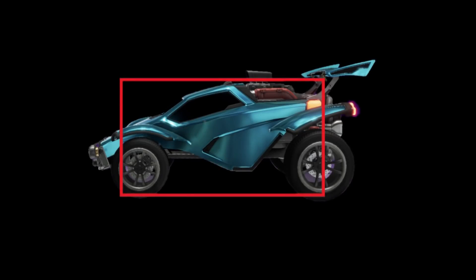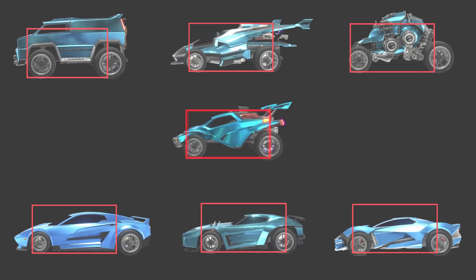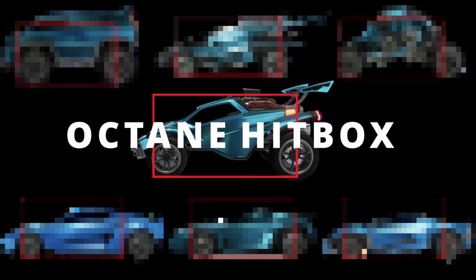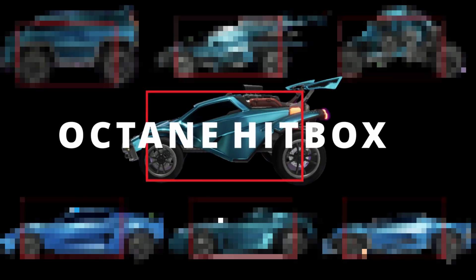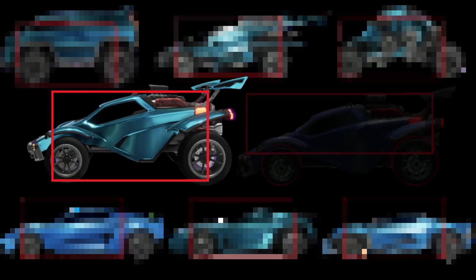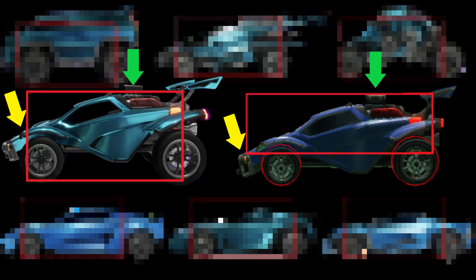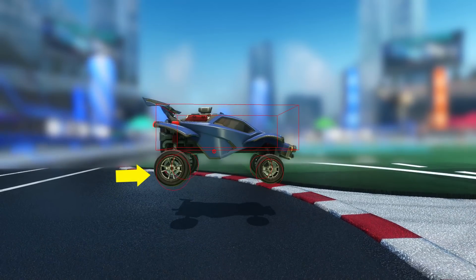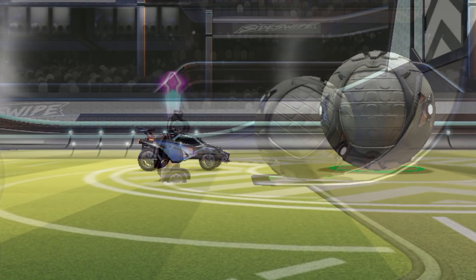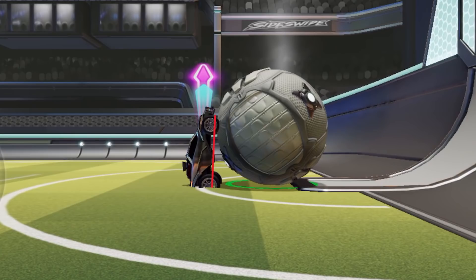And here are the results. As you can see, every car has exactly the same hitbox. Let's call it the Octane hitbox — not just because the Octane is the OG car, but because I think it actually is an Octane hitbox. If we compare it to the Octane's hitbox in Rocket League, you can see that it fits almost identically on each side. The only difference is at the bottom, which I think is just down to the way that the wheels move independently of the body in Rocket League, whereas in Sideswipe I don't think that's the case.